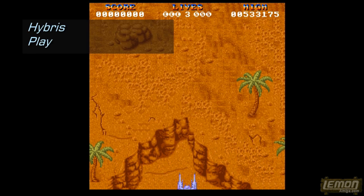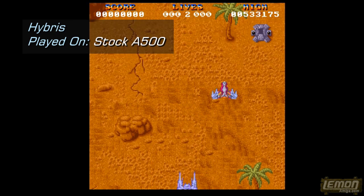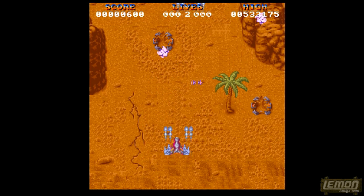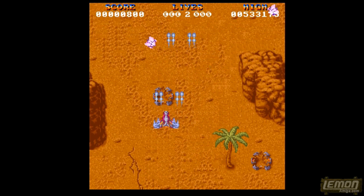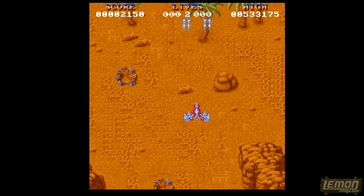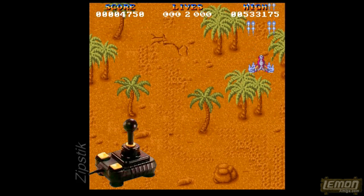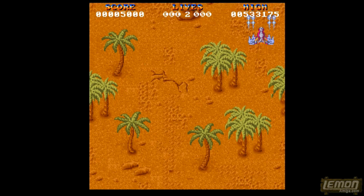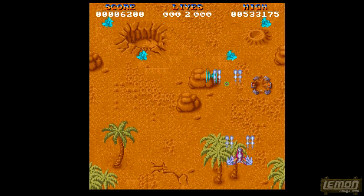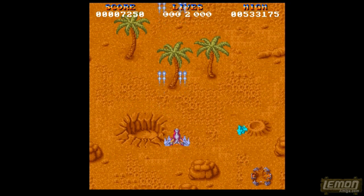Hybris is a vertical shooter in the same vein as Galaga, with extra backgrounds, and games such as Xenon on the Amiga. The difference in this game is we gain power-ups and different configurations as we progress. I'm playing this with auto fire on the Zipstick, and I definitely recommend auto fire for this game as a minimum requirement.